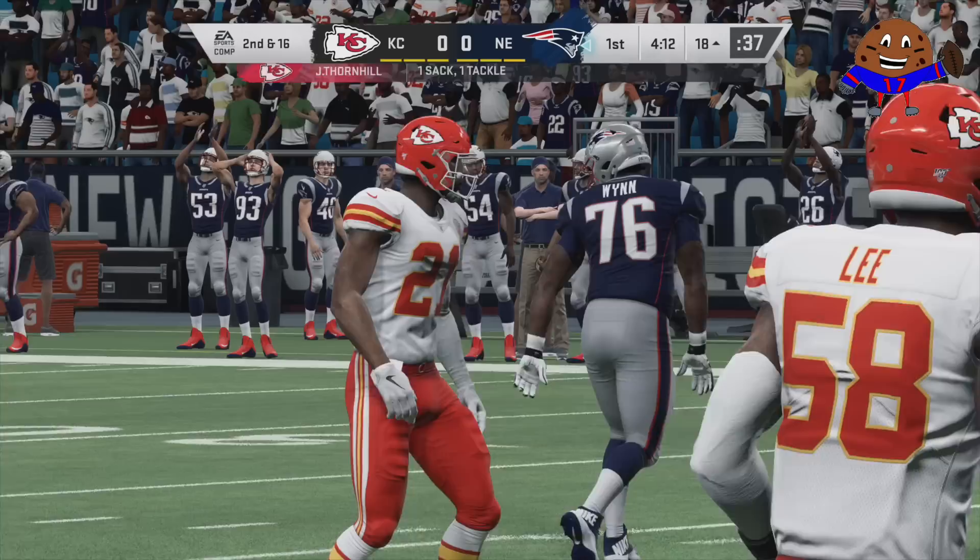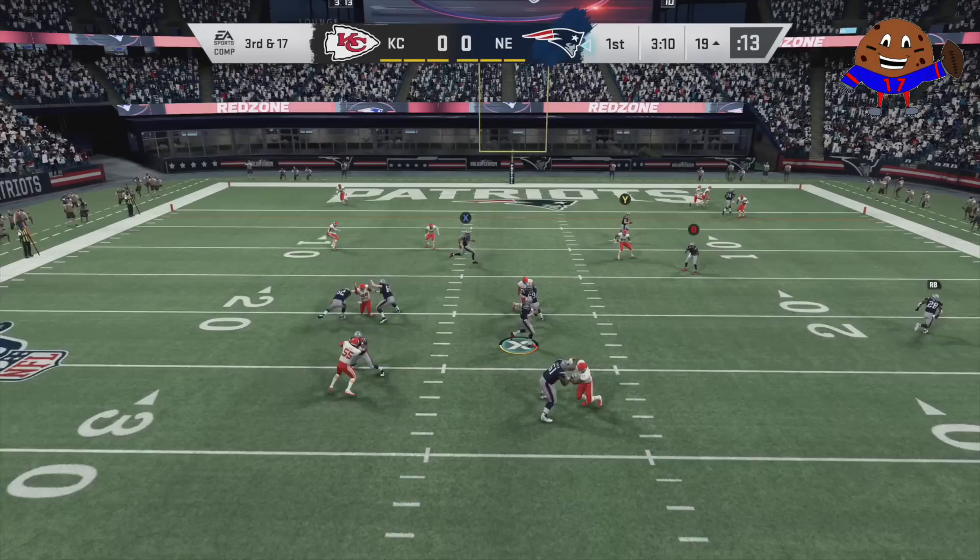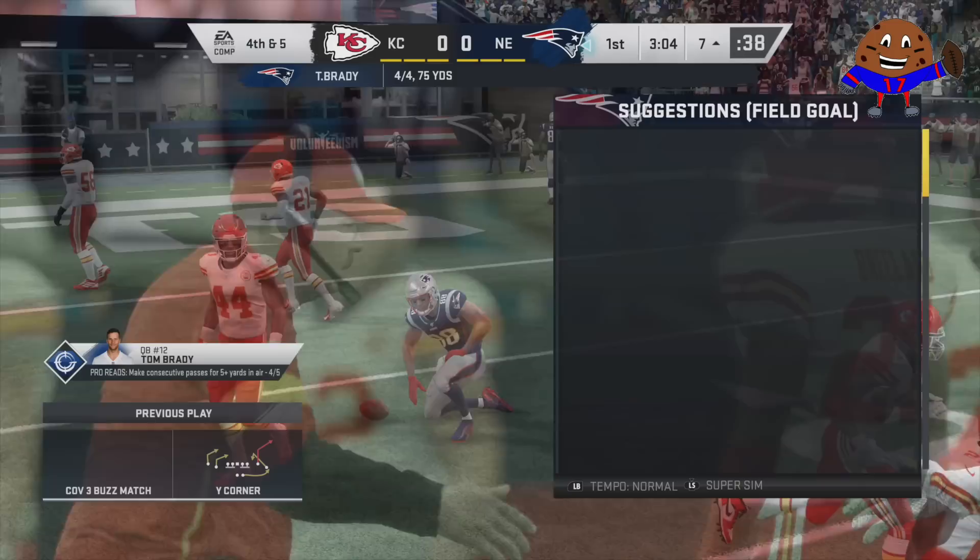You can get sacked and the counter will stay the same, as you see right here — the counter will still be at 3 out of 5. And no, you cannot dump it down to James White underneath right there because that has to be at least 5 yards in the air, not 5 yards total. So we give it to Demaryius Thomas and barely get that 5-yard pass in there, but still, that adds to the counter.